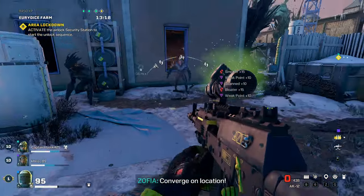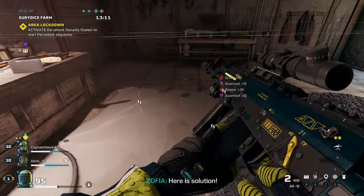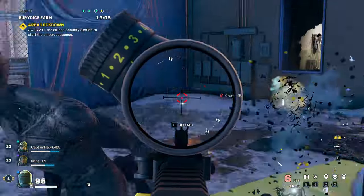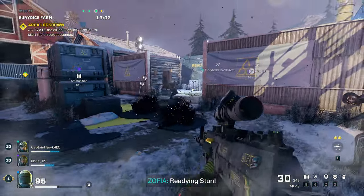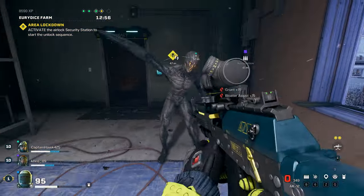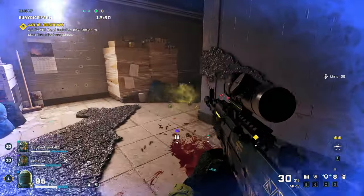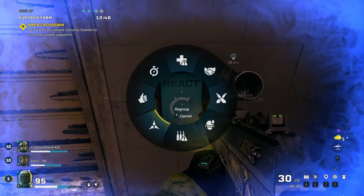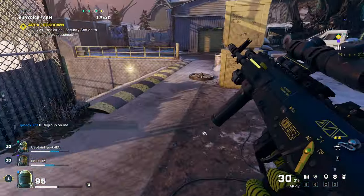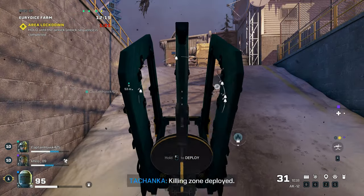Now we've completed that, so we're going to push forward. What I usually say about Takanka — he's not the fastest operator by far, he's not the quickest. But where he lacks in speed he makes up for it in armor. He's got a lot of armor and can take massive hits. For his loadout, I usually get the armor plate on top of his already high armor.